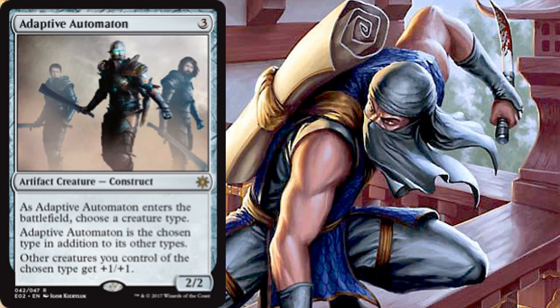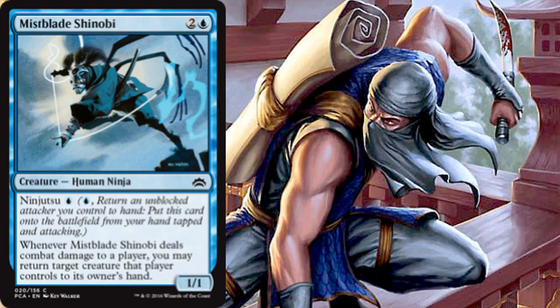Next is Adaptive Automaton — again not a ninja but it might as well be. It's a 2/2 for three; when it comes in we choose a creature type (ninjas, obviously), and it is that type in addition to its other types. But instead of putting +1/+1 counters on things like Metallic Mimic does, this is a static anthem effect — other creatures we control of the chosen type get +1/+1.